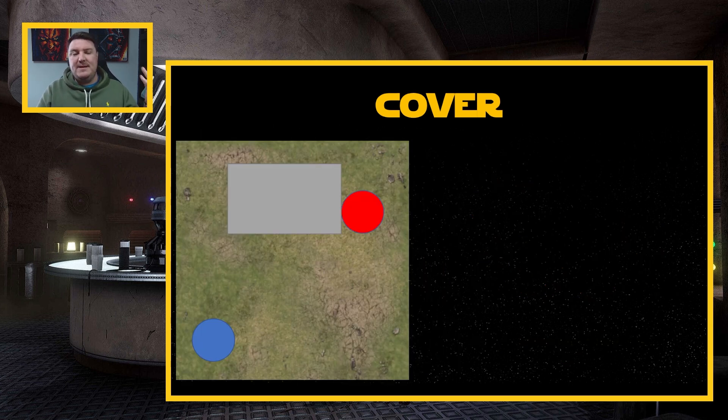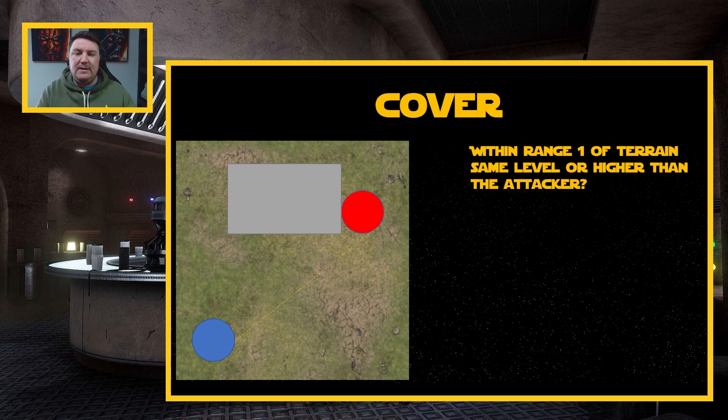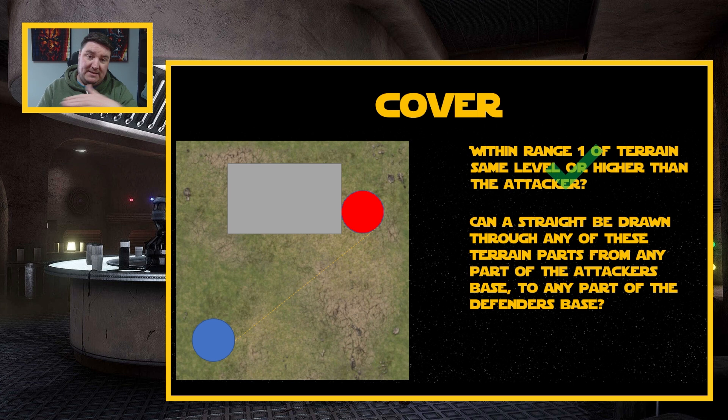Let's take a look at a different example. We've got a blue player attacking a red player. We know that the blue player has line of sight, and we can see clearly that the defender is easily within range one of that piece of terrain — tick box. Can we draw a straight line through the bases following the rules? We can very easily draw that through — another tick box. And lastly, is it a ranged attack? This is outside of range two, so yes, it is a ranged attack. Once again, we are going to get cover in that example.